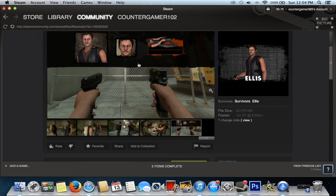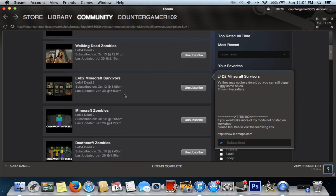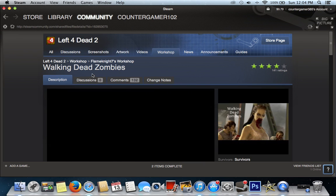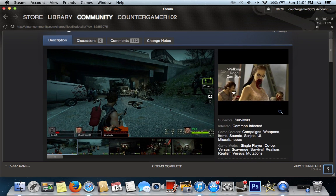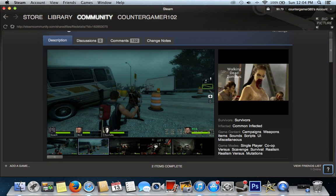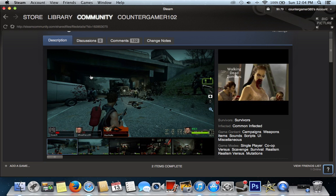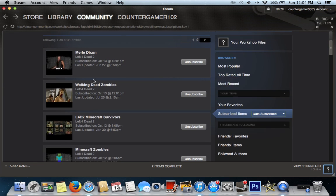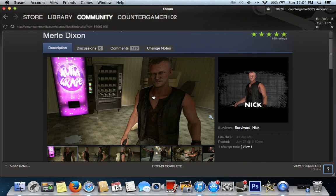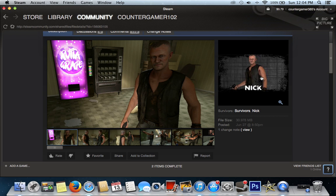Another mod that I have and I'm about to show you is The Walking Dead Zombies, which makes the zombies look like Walking Dead zombies, as you can see right here, rather than looking like regular zombies. They actually look like the ones from the TV show, so I thought that was cool and I added that in. The last one I'm going to be showing you is Merle Dixon, which is Daryl's older brother, who died, I think in one of the later episodes in season 3, and it was pretty cool actually.